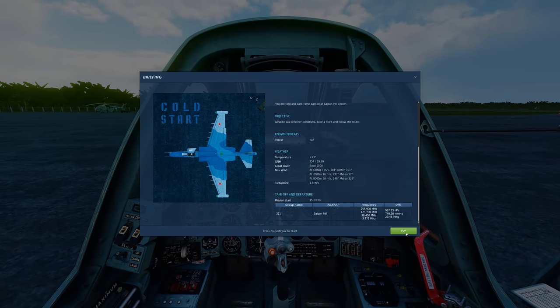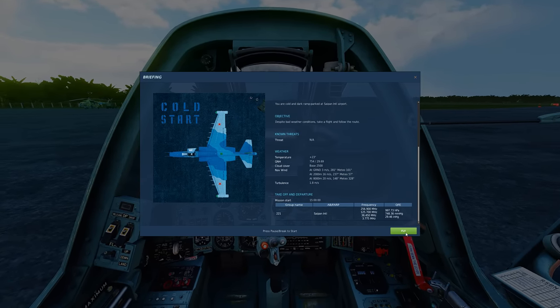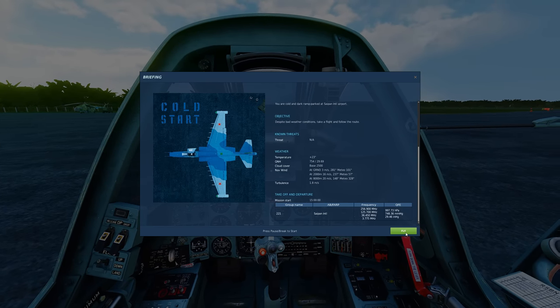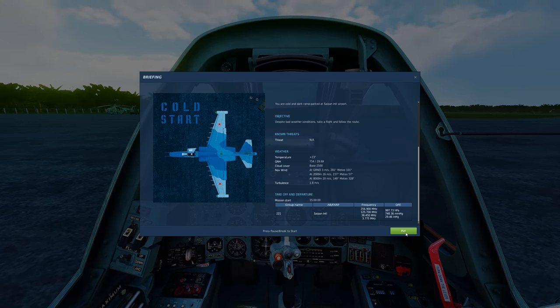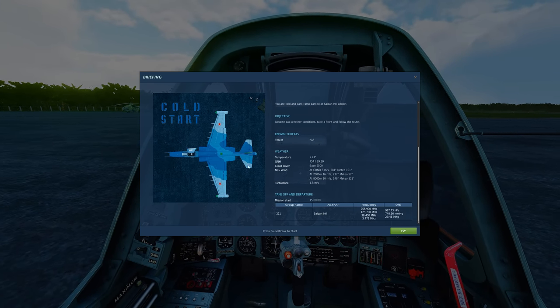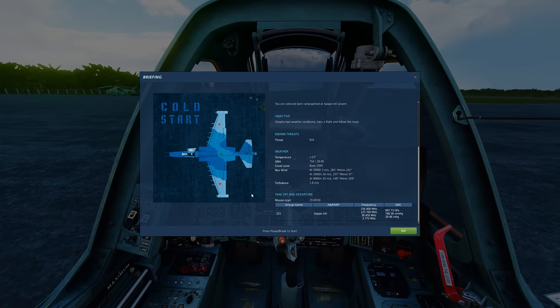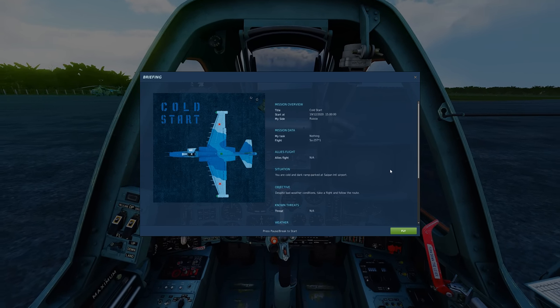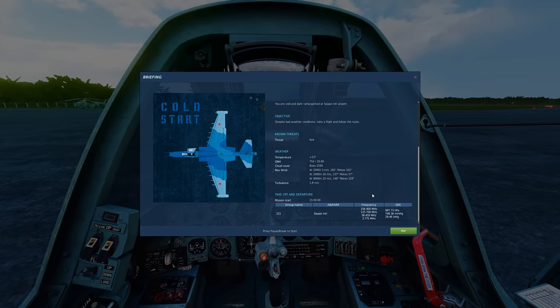Here we are in the Marianas map cold start mission. You're always going to be greeted with a briefing and I strongly encourage you to always read the briefing, especially on multiplayer servers and campaigns — it tells you everything that you need to know. If there are multiple pages, there will be a little arrow here that you can click through to see different pages. Otherwise you just scroll up and down. For this though, you don't need to really know anything, so we're just going to press fly.